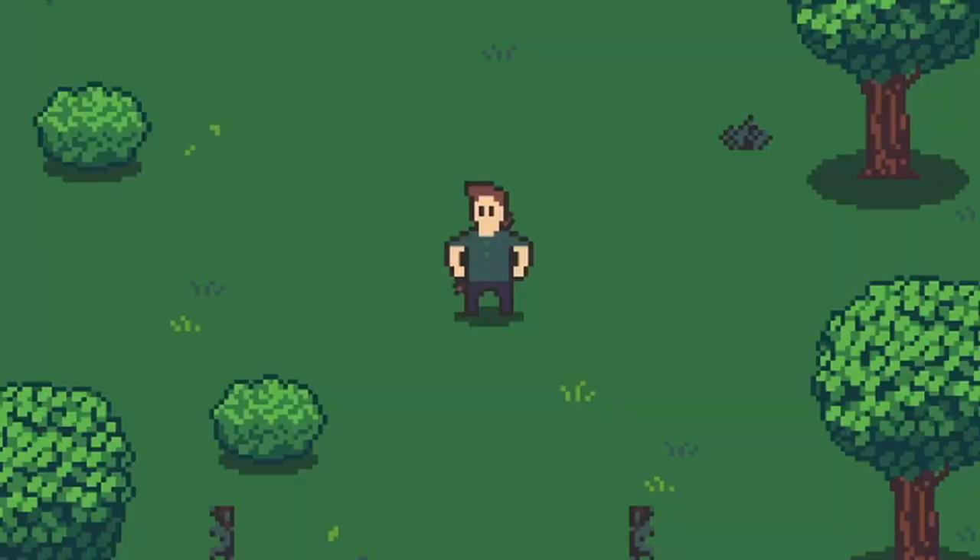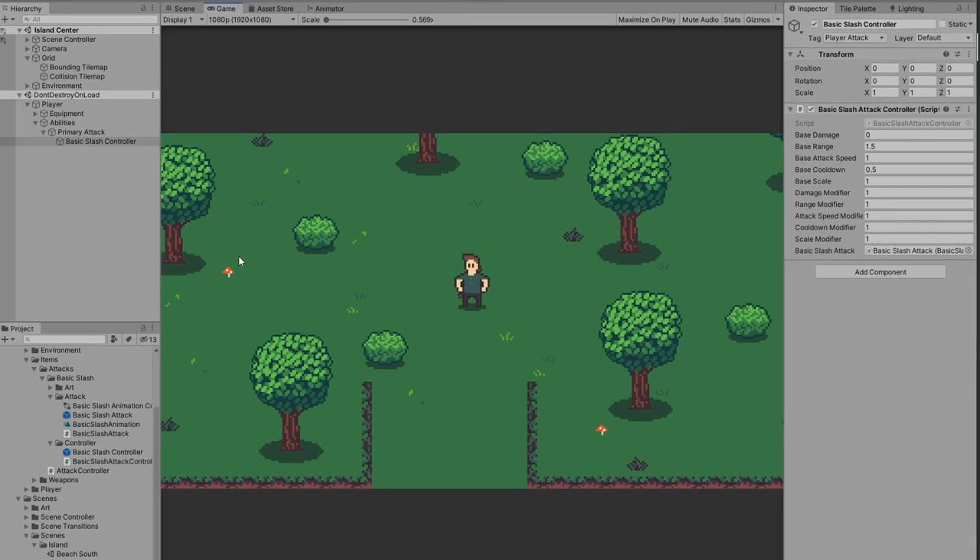Because these attacks are developed as standalone entities that don't have to be paired with a certain weapon, I have total control over how I want to customize them. If we look at my scene, I have my primary attack with a basic slash controller equipped. I've created a bunch of different modifiers for this attack — we'll change the range to two, double the attack speed, set cooldown to 0.25, and double the scale. As you can see, it's had a pretty huge effect on the attack. Just imagine equipping different gear that changed these modifiers — it's starting to feel like a classic ARPG, which is something I really love.